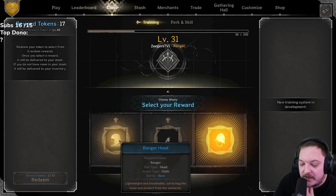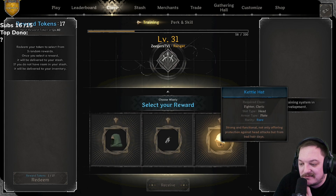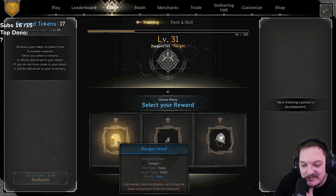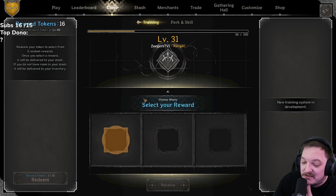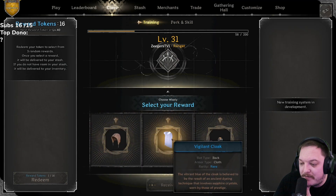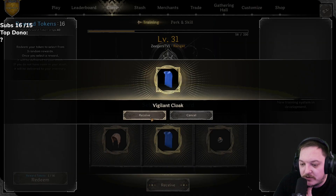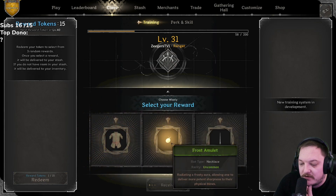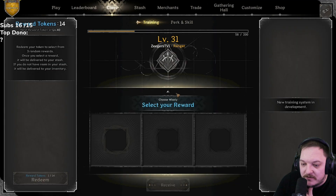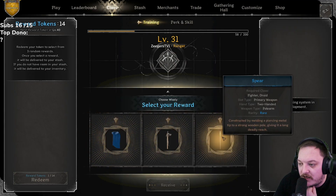18 left: ranger hood, rat pendant, or kettle hat — ranger hood, come on give us something juicy. Leather cap, vigilant, or ring of courage — I'm gonna go with the vigilant cloak. Courage could be good too but the cloak could be nice as well. 16 left: double it, frost rondel — gonna go with the frost. Mercurial, crossbow, spear — hmm, spear is kind of limited, mostly for rangers.